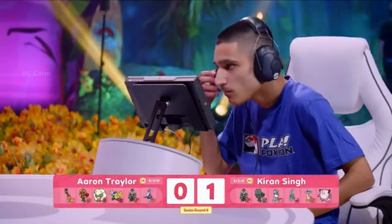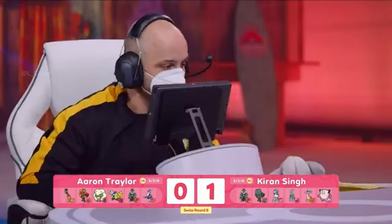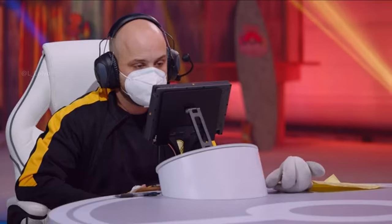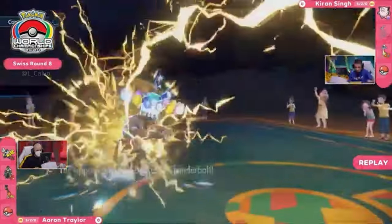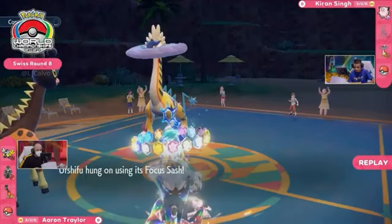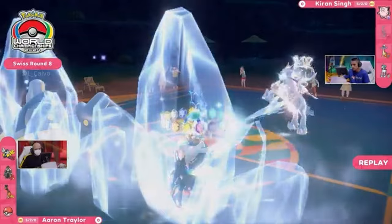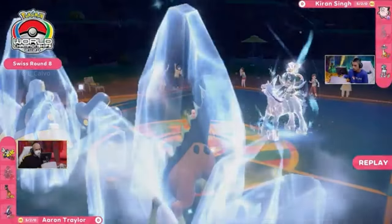Clefairy has Friend Guard as its ability to provide defensive support to partner Pokemon, but what's really great about Clefairy is its utility — at any point it can use Follow Me to draw attacks, or Helping Hand to boost attacks. It has a lot of flexibility depending on what you need. It was unfortunate for Aaron to get the paralysis on that Urshifu and not have the speed to use all of its Stellar potential. Taking it right down to its Focus Sash and the subsequent paralysis made it more difficult for Aaron to get his foot back in the match.